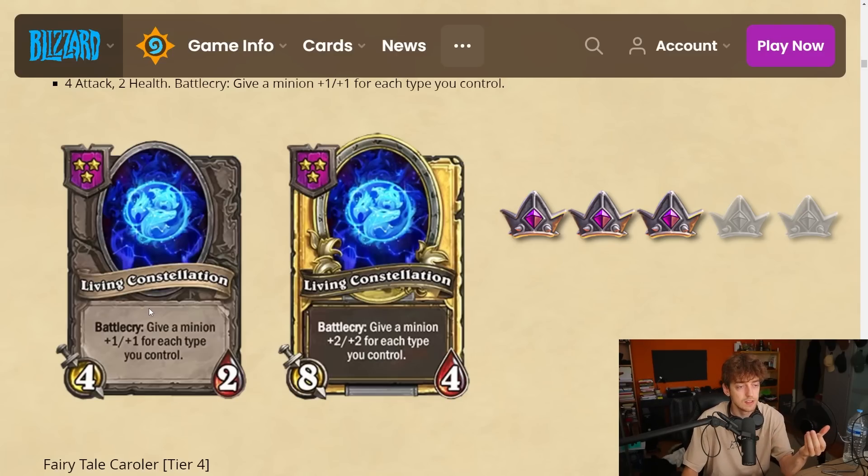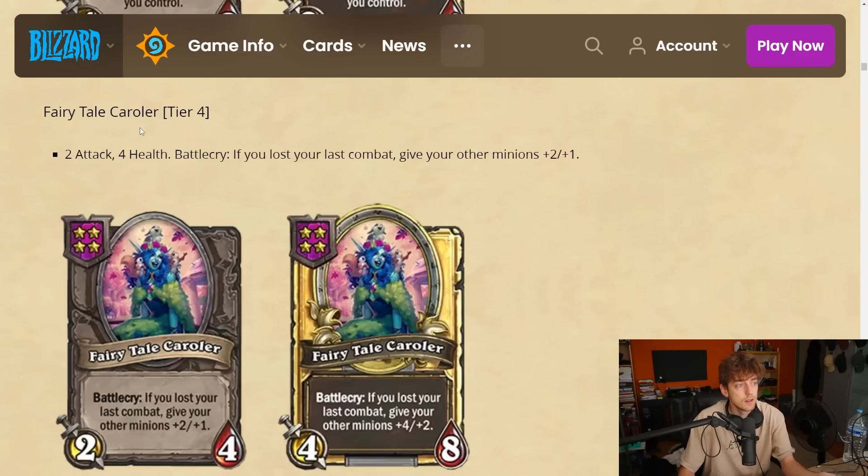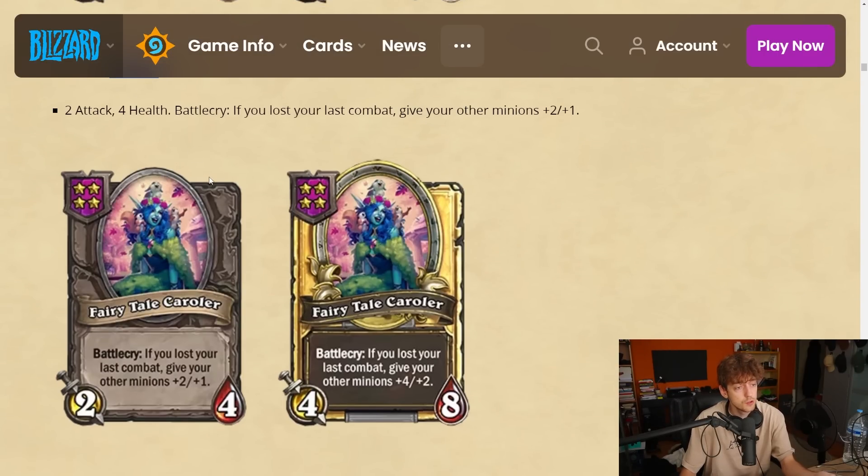Fairy Tale Caroler — it's another neutral, a 4-drop 2-4, really bad stat line for a 4-drop. Battlecry: if you lost your last combat, give your other minions plus 2 plus 1. That's like the demon — I think there's a 3-drop that gives your other demons plus 2 plus 1 if you lost the last combat. So now anyone can make use of that effect, but on all of your cards, not just demons. But it's a 4-drop and a 2-4.